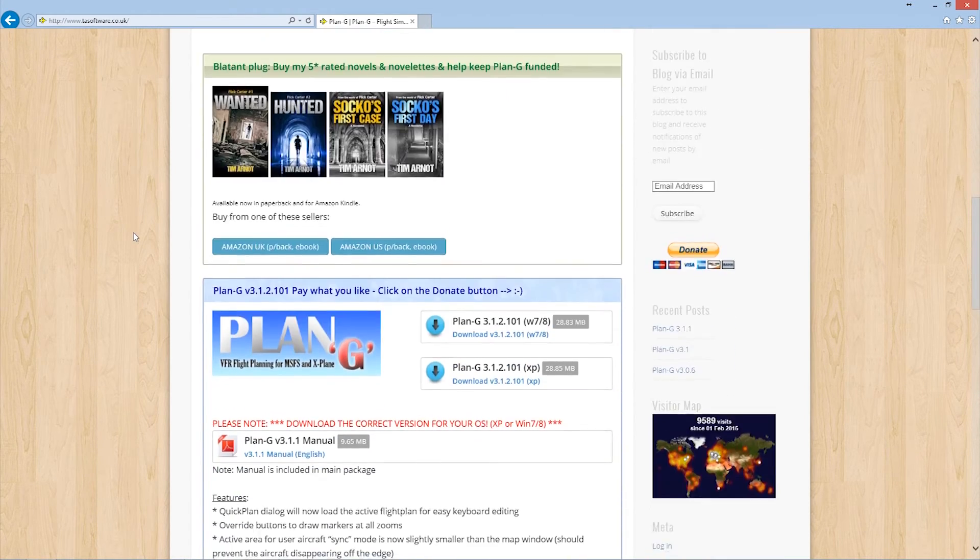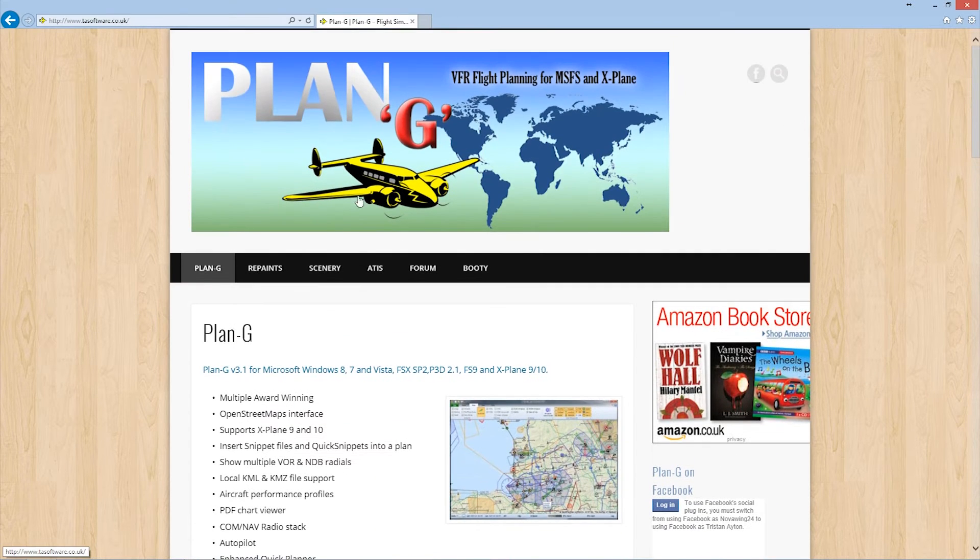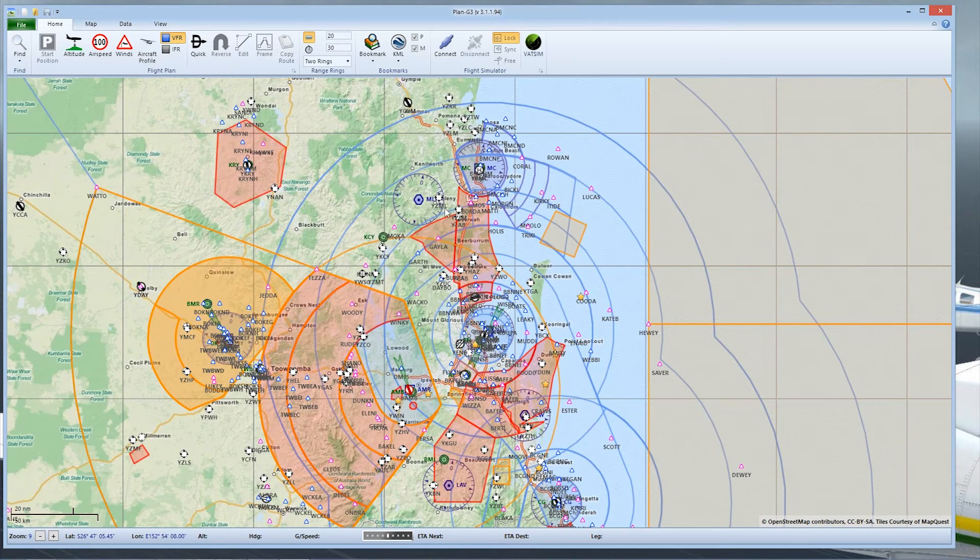This free piece of software is available from tasoftware.co.uk. Tim Arnot makes it available as freeware, and you can donate to support him — which I seriously encourage you to consider. He's got versions available for Windows 7 and 8, Windows Vista and above, or Windows XP. I won't go into too much detail of all its features, but I just want to show you some basic flight planning.